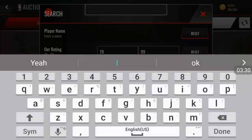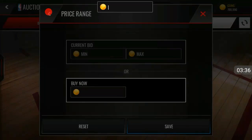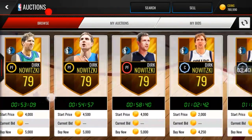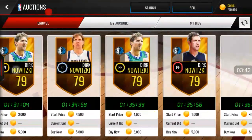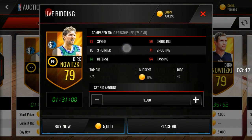For power forward, you know who you want — the homie Dirk Nowitzki. You already know, it's Dirk all the way. You can get him for around 3,500 to 5k. That 83 three-pointer for a power forward is very, very good.